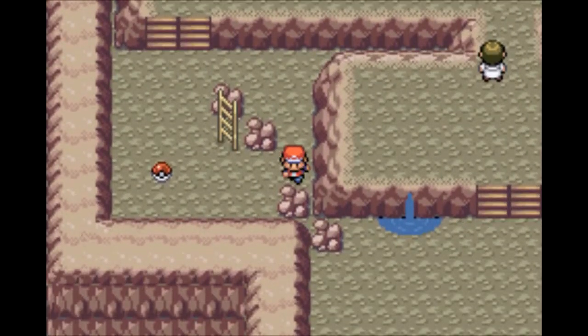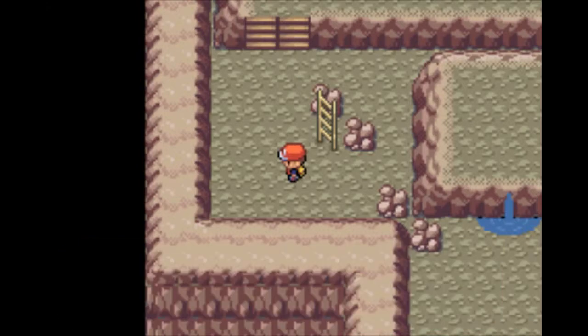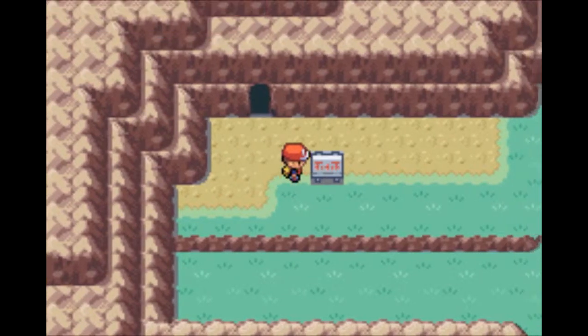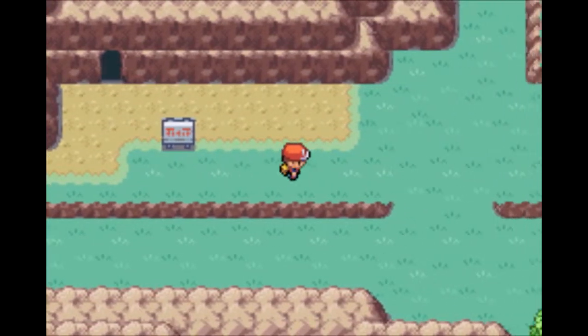Antidote — not that we actually need it, but I'll take it. Let's go ahead and get out of here. Route 4, Mount Moon to Cerulean City — alright, cool. Let's go ahead and head on in.